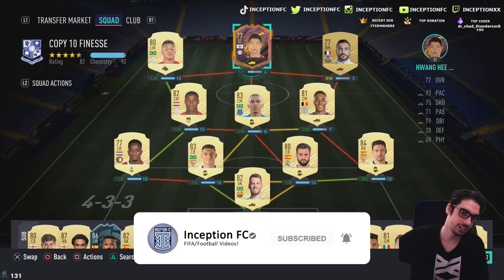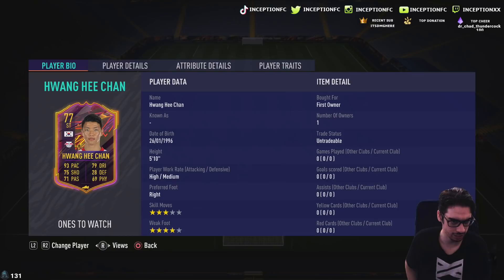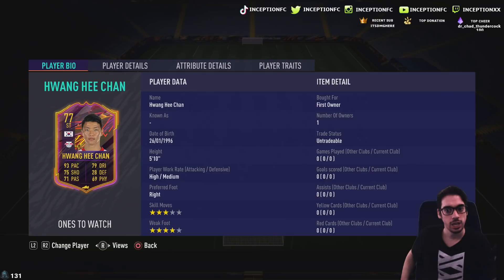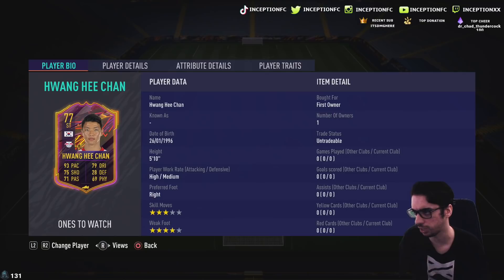Hey guys, what's going on? Inception here and welcome to another video. Ladies and gentlemen, we have the new SBC card — Hwang Hee Chan. Apparently this guy is a sub player for Red Bull Leipzig, but maybe if they play some cup games he gets some Team of the Weeks here and there. This card was heavily suggested in the first review that we did — I think it was when I did the review for Joao Felix and people were suggesting I get this card, so we're going to check him out.